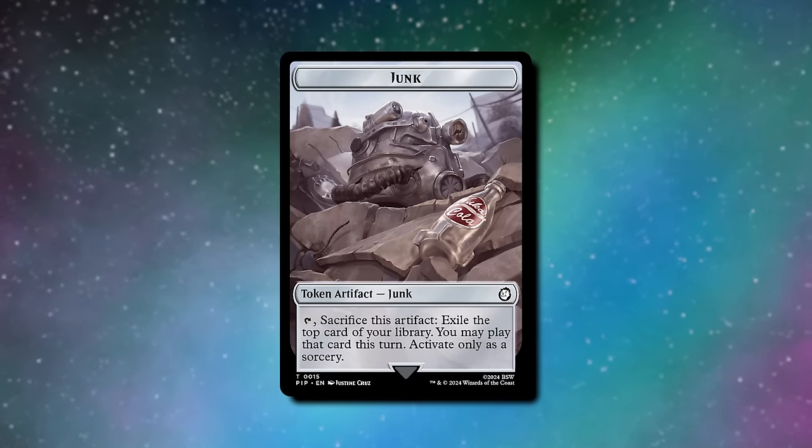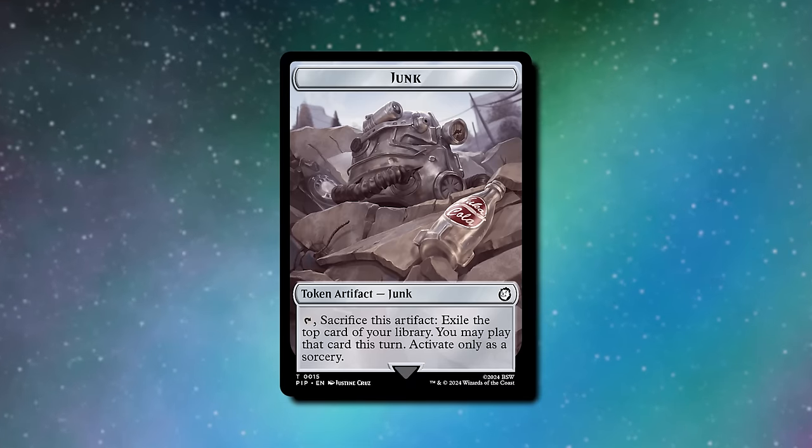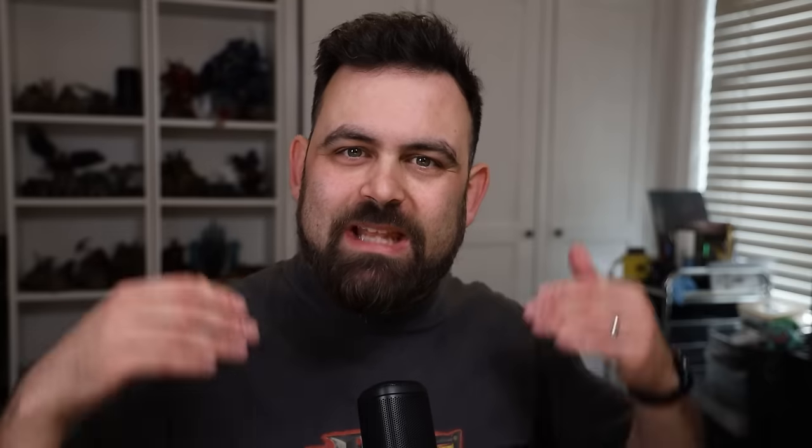Dogmeat is going to make some junk tokens and junk tokens are going to exile some stuff. Junk tokens have been overlooked — they're not as cool as rad tokens or as permanent as their cousin clue tokens. Let's take a look at some cards that function very well with the junk side of things before we get on to the Voltron.